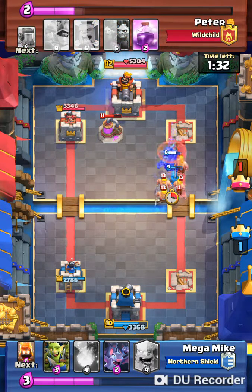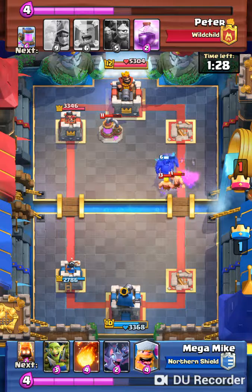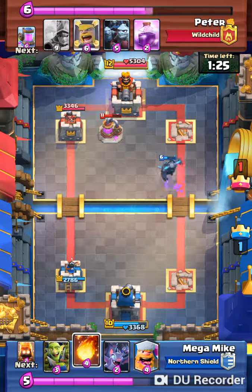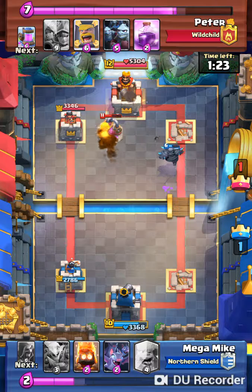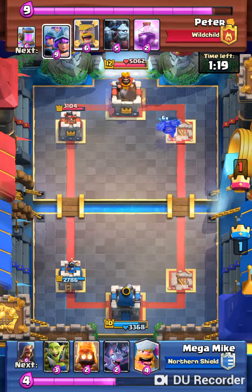Now I put my Pekka in front. He uses barbarians to stop my Pekka. Then I fireball a little collector, but he gets a lot of elixir from that. A little bit annoying.